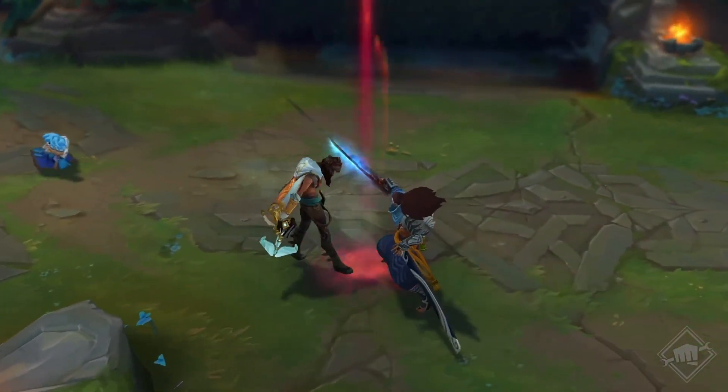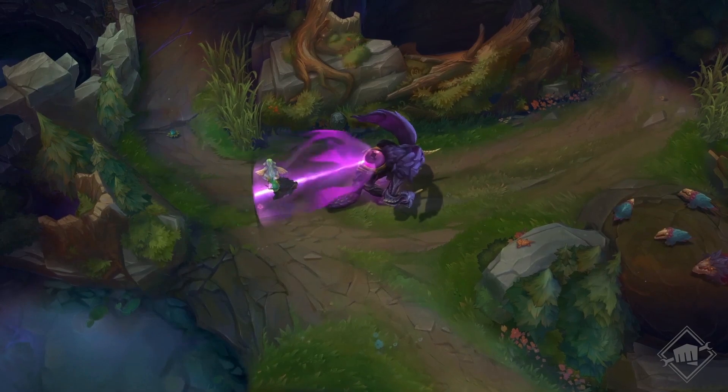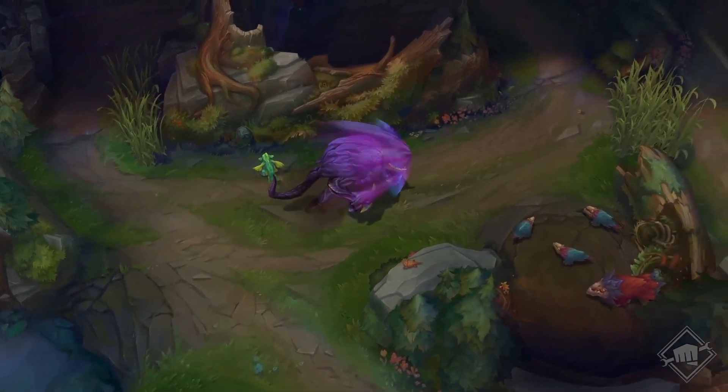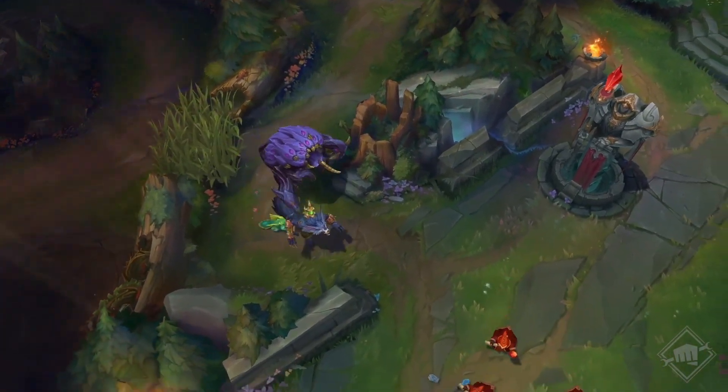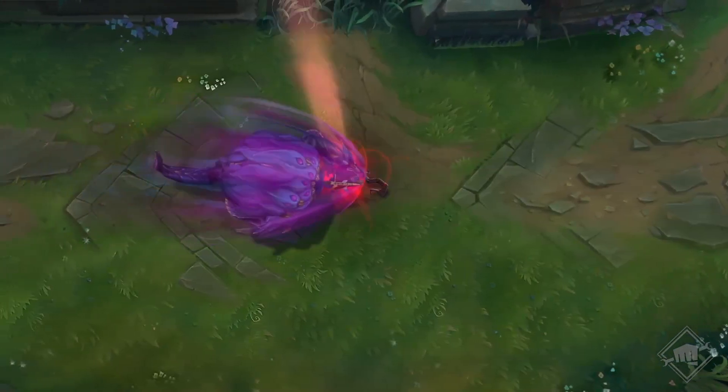Triffst du gegnerische Champions, erleiden auch sie Schaden und werden hochgeschleudert. Bei einer Kollision mit Terrain oder einem Turm ist der Ritt zu Ende und eine Abklingzeit wird ausgelöst. Im Fall von Türmen wird sie zurückgesetzt, bei einer Mauer musst du etwas länger warten. Und Abfahrt!